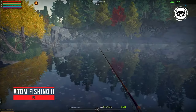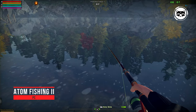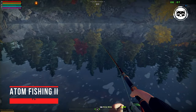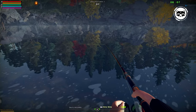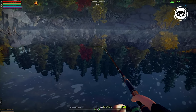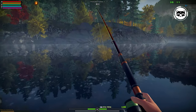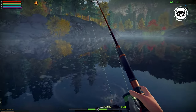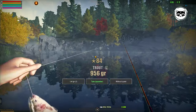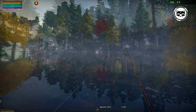Atom Fishing 2 is a dynamically developed MMO fishing simulator with elements of survival and RPG that takes place in a post-apocalyptic world. Here you can not just catch fish, but also choose what to do next with it — process it under crafting, sell it, or use it in daily tasks. You can create new rods, then upgrade and modernize them to catch bigger and rarer fish. Be aware that in our post-nuclear ponds there are many different fish — together with ordinary species, you can easily catch some mutants.